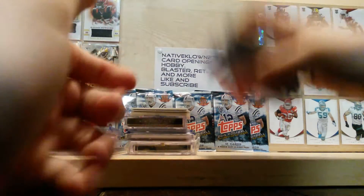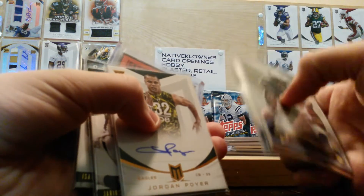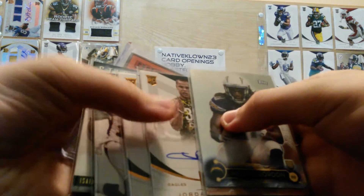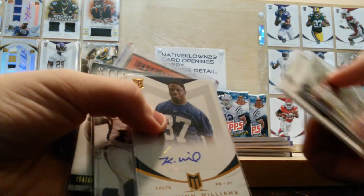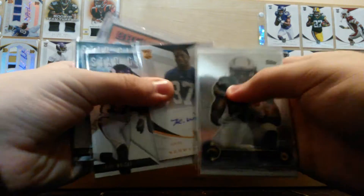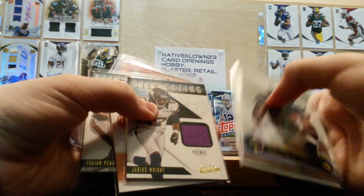Let's start with this pile. Melvin Gordon, James Winston, Kevin White — 2015 Topps Chrome Rookies exclusive. 2013 Panini Momentum, Jordan Poyer, Kerwin Williams.